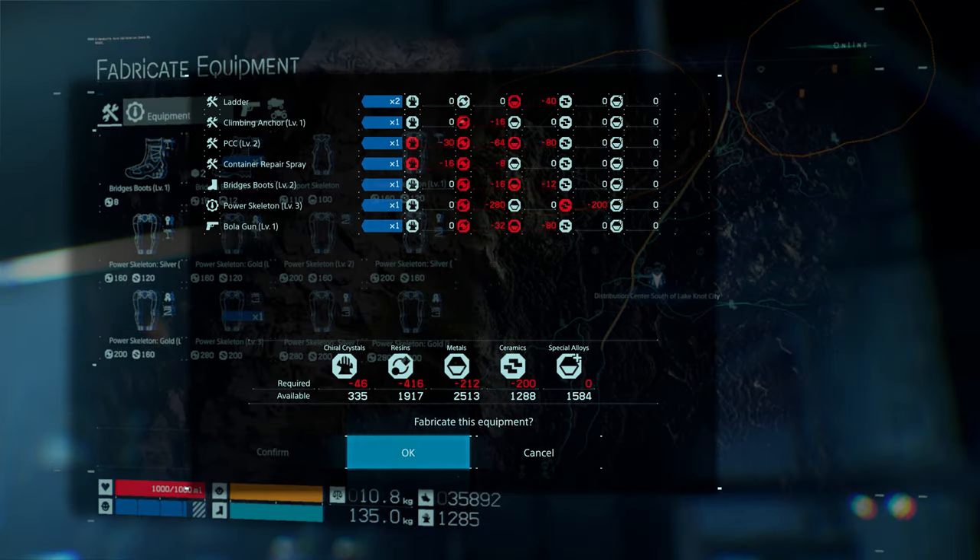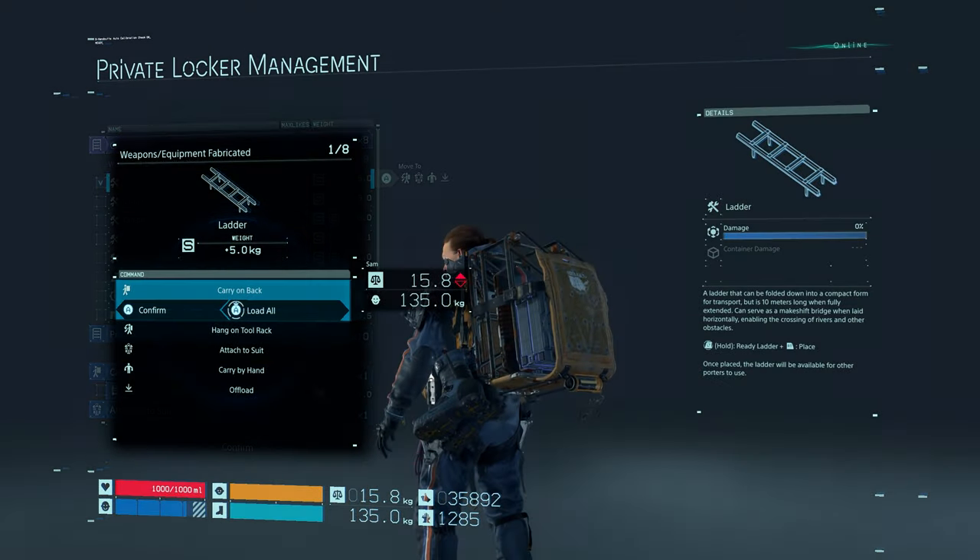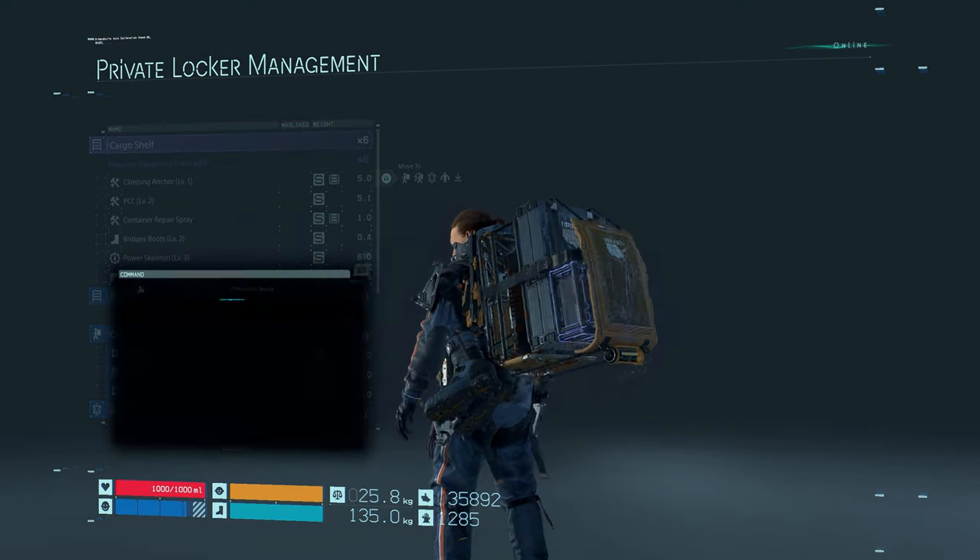One pair of boots — confirm. I've got enough materials. Some of them are red — it's reducing, some of them are red. It's fine. Carry on back — climbing anchor, the PCC, the repair spray. The boots will go onto the boot clip. Power skeleton will be equipped. Bowler gun.